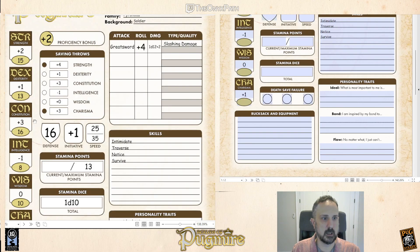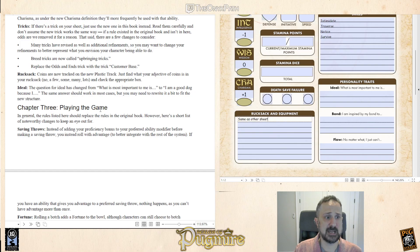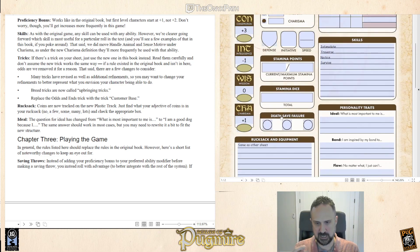Rucksack stays the same. The one big difference is the belt pouch and the three plastic coins — that has changed. It's now part of what is called a plastic track. There's now a little checkbox that shows you the different variations of coins you can have, and you can move up and down that track as you get or lose money, making it clearer how money works. That was something people asked a lot about in first edition — it was in the rules but wasn't clear — so it's now going to be a separate section on the sheet.